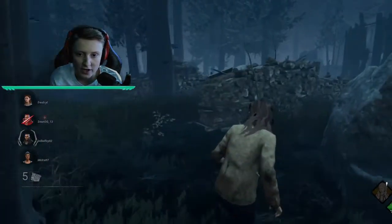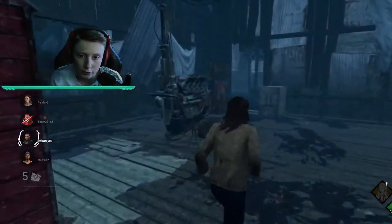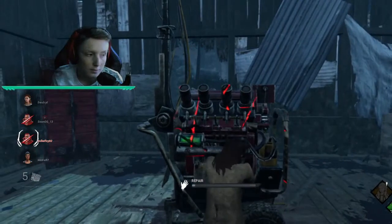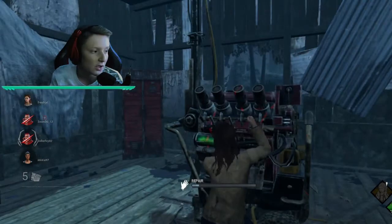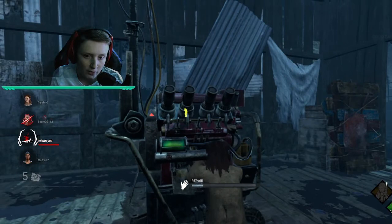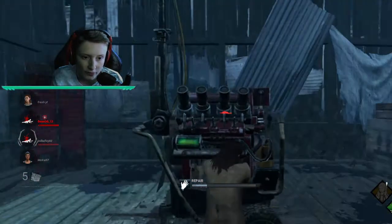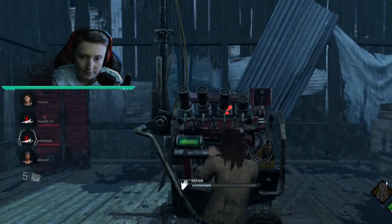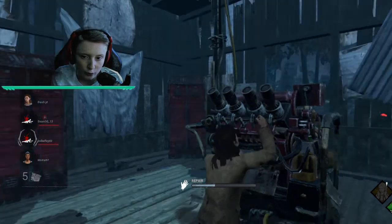We didn't spawn near a gen or near anyone to be honest, but there is a gen here so we'll get working on it. I haven't actually played this map in a really long time. We've got two Jake Parks — one near Carson and obviously us. This Jake Park's already gone down, and the other Jake Park is running that perk where you're always injured. I think they might be teaming because they went down straight away. I need to figure out who the killer is.